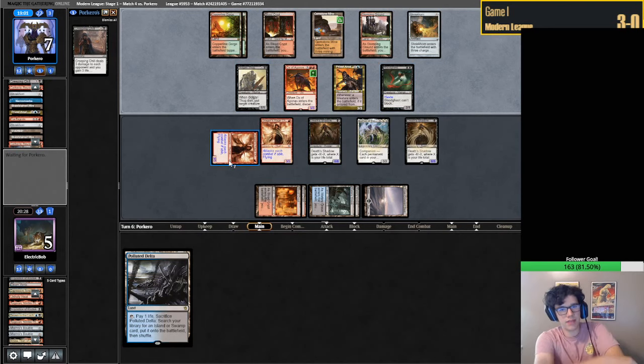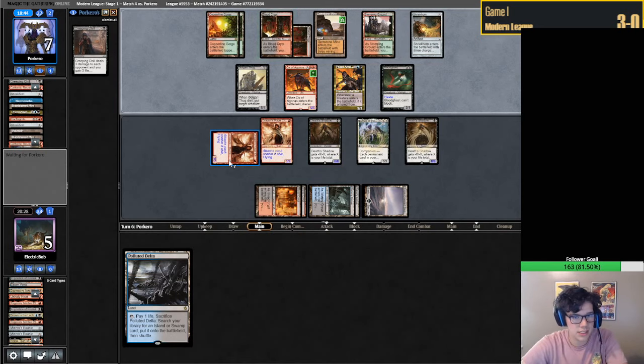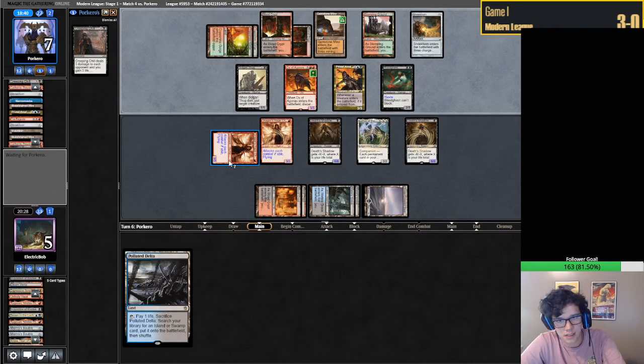If they hypothetically play out their Stinkweed Imp and try to survive another turn, we can dash Ragavan. And if we draw a removal spell they're dead, because then we have 8 - we could remove the Stinkweed Imp or Golgari Thug, any of their creatures, and they die. I don't think that's going to happen, but there's always a possibility.